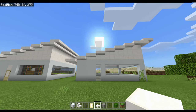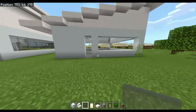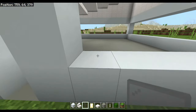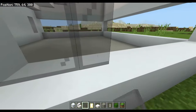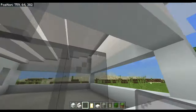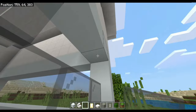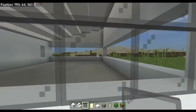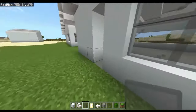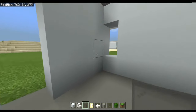Okay so now the roof's done, I'm going to fill in the windows. Personally I like grey stained glass panes the best — I did try white, black, and light grey but I think grey works best. But you can have any color glass that you like.